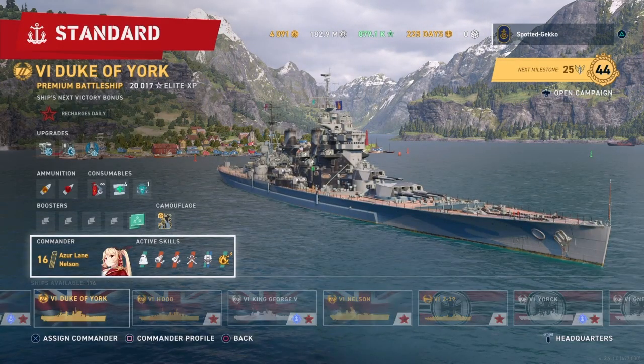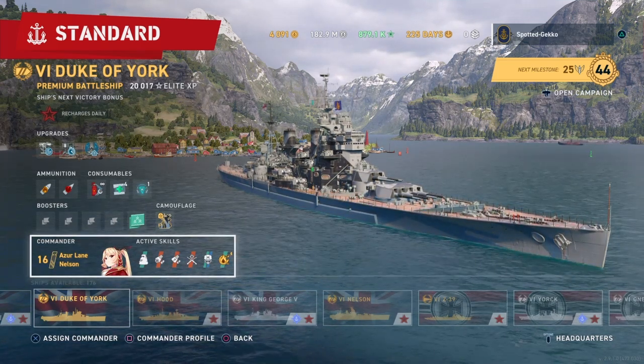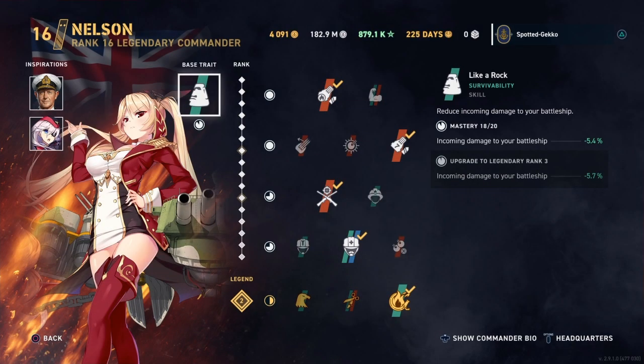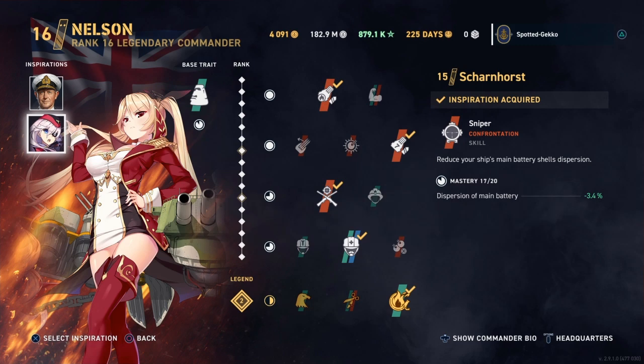Now for the Azure Lane commander Nelson — she's level 16 with legendary level 2. For inspirations, Cunningham first, giving increased accuracy — he's high level so I get a plus 4.5% bonus. The second inspiration is Scharnhorst, the new Azure Lane German battleship commander, whose Sniper skill gives an additional minus 3.4% to dispersion.